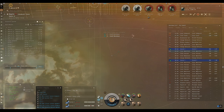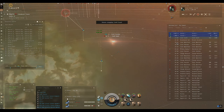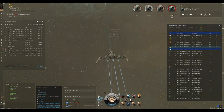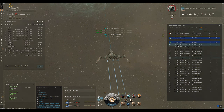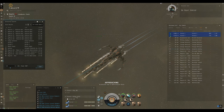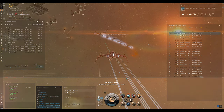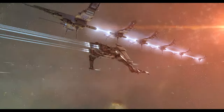It would be great if the Caracal could fit a core probe launcher and still have full DPS, but it can't. If you wanted to roam, you could have the probe launcher fitted, scan down sites, dock, switch to a missile launcher, and go get the job done - or use a mobile depot. If I hadn't had the Caracal handy, I would have just run this in a Cormorant or Navy Issue Cormorant. Completely Tech 1 fit alpha destroyers can get through these sites without taking any damage.